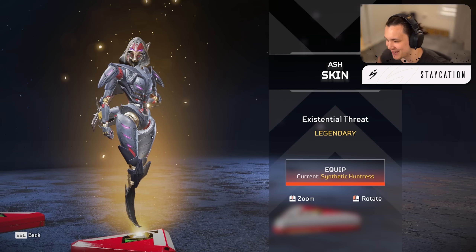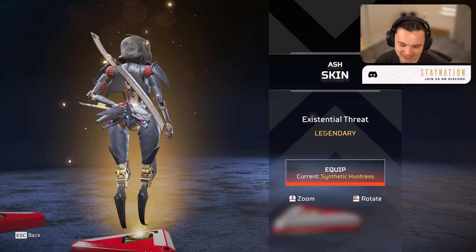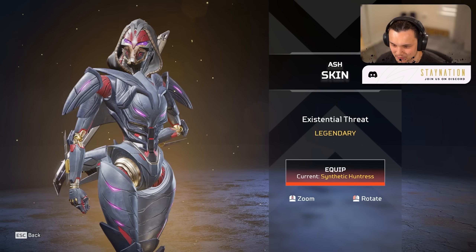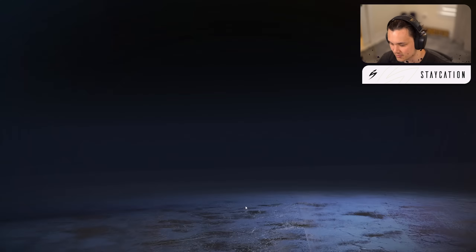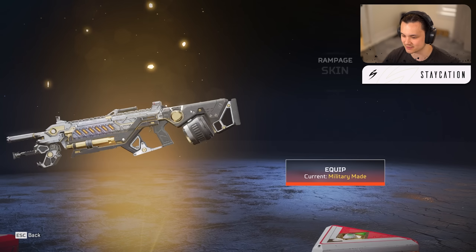We got a legendary off the rip! We got the Megatron — I call it the Megatron Ash. Got this one right off the bat. I've been collecting all of Ash's skins, I just like her aesthetic, she's really cool looking. She looks kind of creepy here but it's a pretty dope skin, I like it.